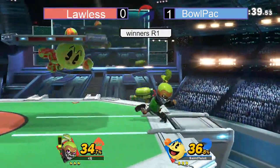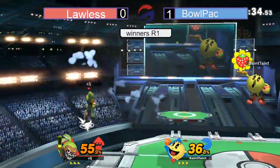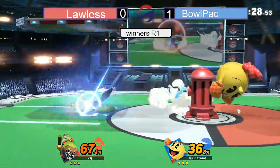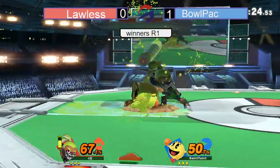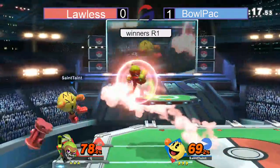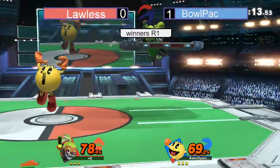Lawless trying to find the end with that Inkling, getting that extra percent when he can, just inking him up with that Neutral B. Trying to find a jab. Bullpack playing safe and slow when he needs to, just baiting Lawless to run in onto his projectiles and into the Hydrant. Keeping him out with that Onslaught. Gets the berry, doesn't quite get jabs out of it.